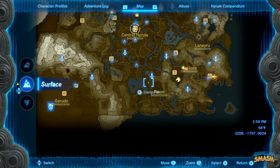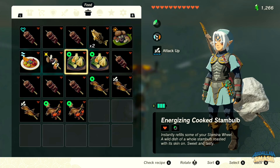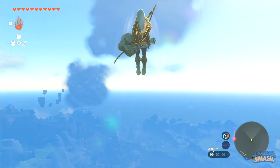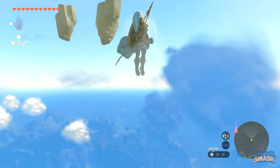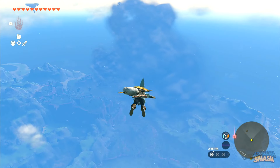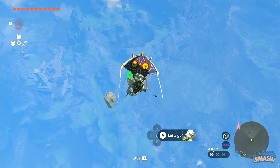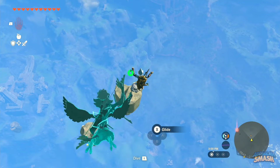Before starting your quest to find the fifth sage, ensure that you have at least nine total hearts and enough cooked meals to replenish your stamina. In order to start off your quest, you'll need to get high into the sky as close to the southern thunderstorm as possible. Jump all the way up from the Popla Foothills Skyview Tower and land on a nearby floating rock.